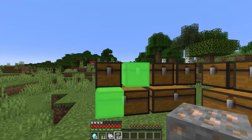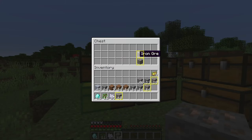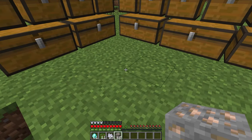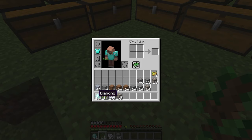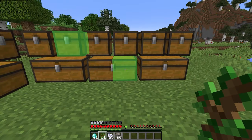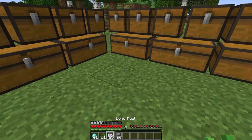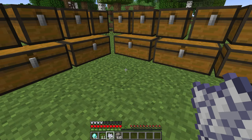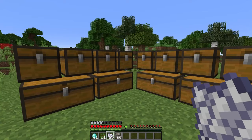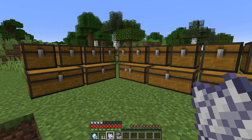Next up we have a super convenient mod that allows you to find exactly where your items are in your chests. By hovering over an item in your inventory and hitting Y, it'll light up any chest around you and show you exactly where that item is. You can see that I have diamonds in all three of these chests and it'll highlight it in both your inventory and the chest to show you where the item is and make everything very easy to find. This is a great mod for sorting out your chests.